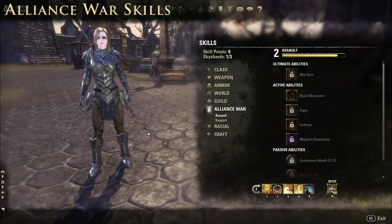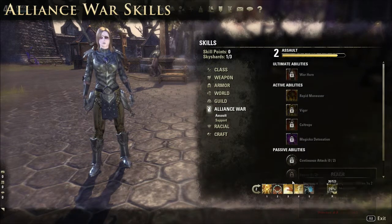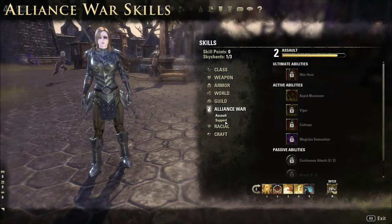If you've been mixing it up in Cyrodiil and playing PvP in the Elder Scrolls, you'll have unlocked the Alliance War skill group, which gives you an Assault and a Support line with specific abilities to emphasize your PvP ability in Cyrodiil.